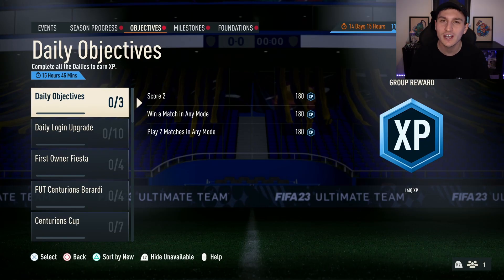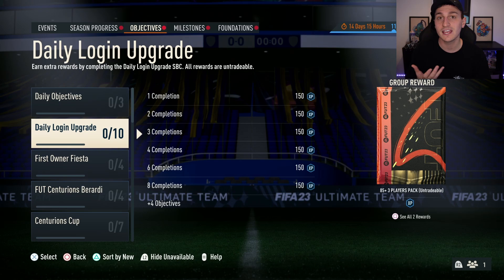The first method is objectives. You might be thinking okay, cool — objectives, what about them? Objectives are things that you can complete in this game which will give you some easy packs. You might look at this and think you can just come in, complete some free packs, and open them for Team of the Year.